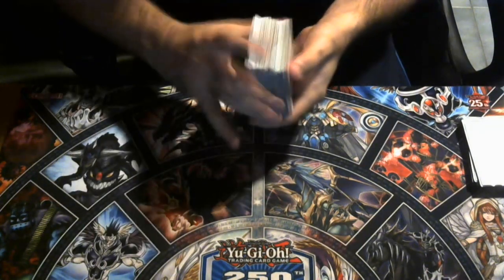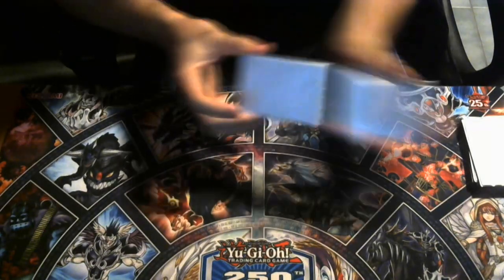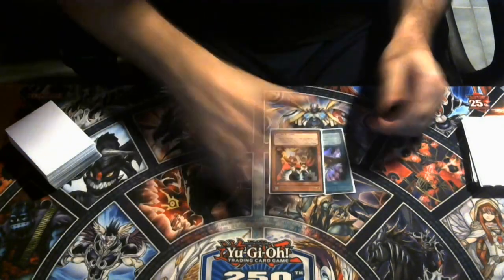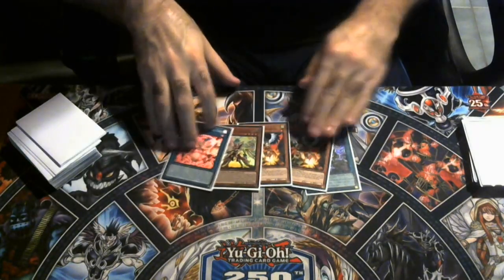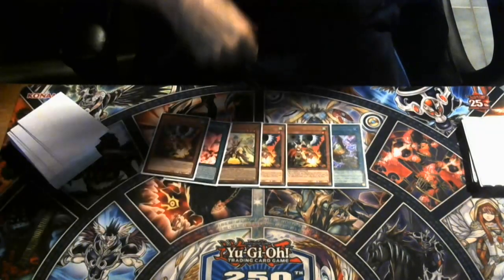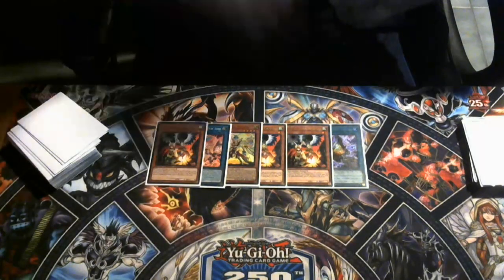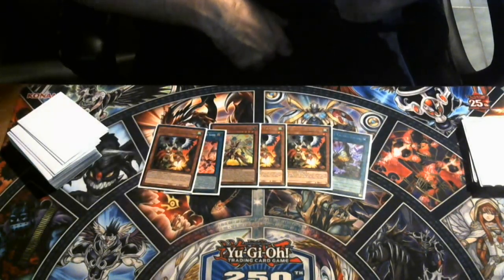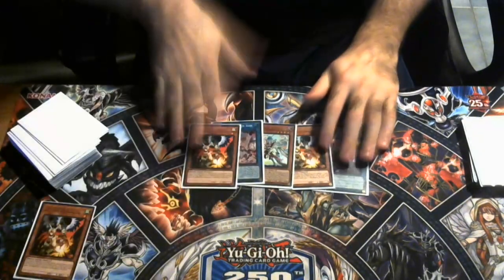The first combo shows how the deck runs when the opponent has no interruptions. Now let's look at a rough hand: three Drolls, a hand trap, and you draw into a third Droll. This is the downside of playing 15 hand traps — sometimes you open multiple copies of the same hand trap with nothing else playable. Depending on the matchup, Droll alone may be enough to shut the opponent down.